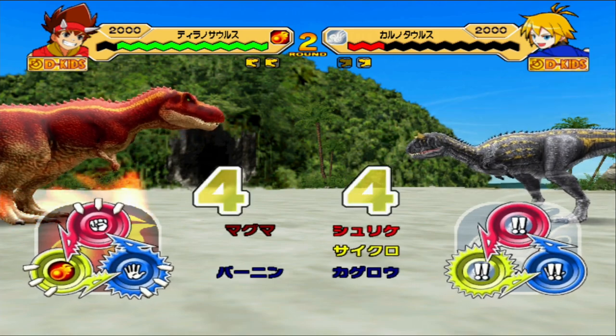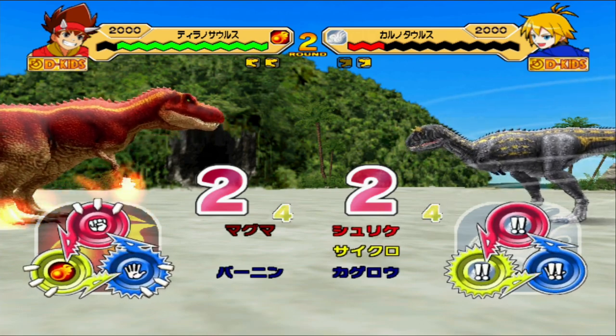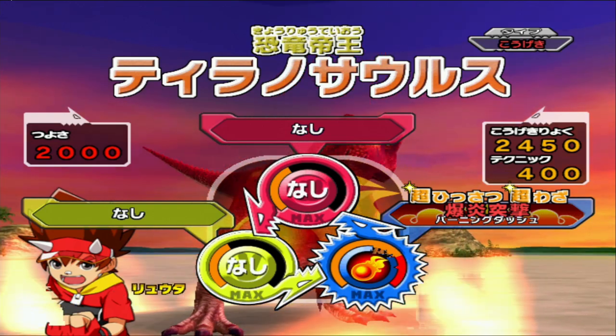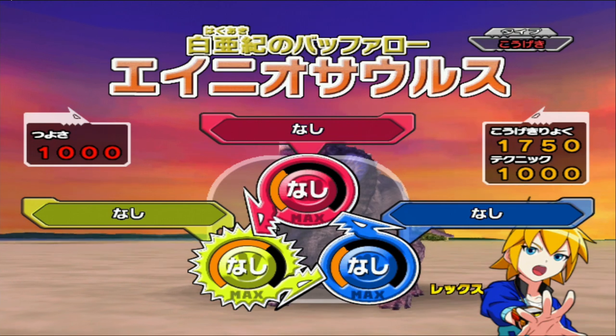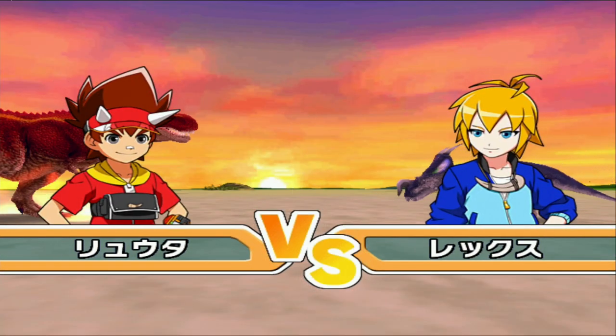I want to do another test, actually. We'll stop here and I'm going to do another test with the T-Rex. For this next test, we're going to see how many Wind Dinosaurs this T-Rex with Burning Dash can one-shot, and we're going to drop down from strength to strength.